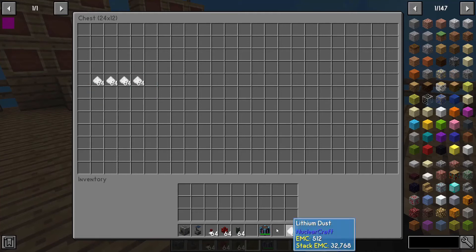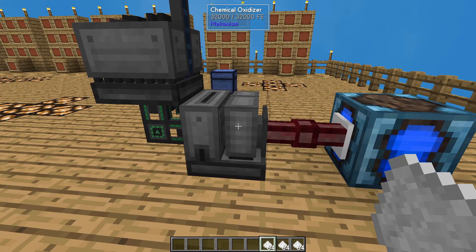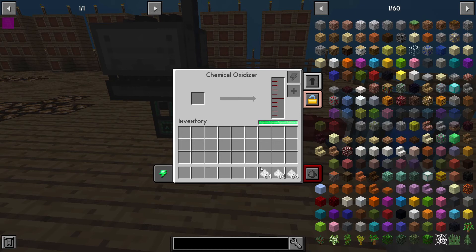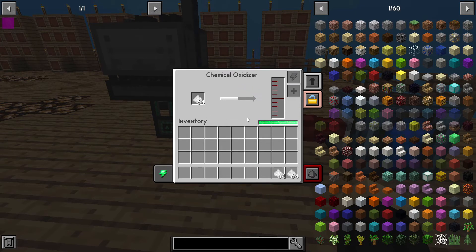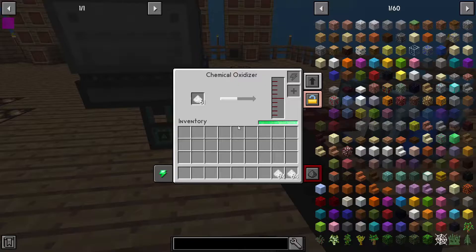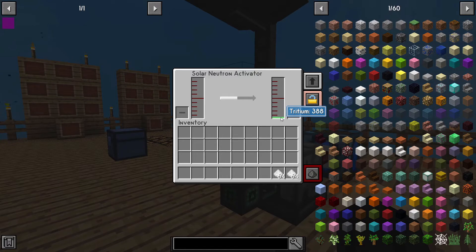Next we're going to need some lithium dust to get this started. Grab some lithium dust and place it inside the Chemical Oxidizer. You can have an automated system — maybe a mystical farm that produces ingots and automatically crushes them feeding into here. You can automate this in different ways, but the main important thing is we need to get lithium dust inside. Once we do, it's going to start processing that and turn it into liquid lithium. The lithium is going to come over to the Solar Neutron Activator, as you can see right there, and it is converting into tritium. Lithium itself turns into an orange liquid, whereas tritium is green — so you know you're getting the right thing when it shows tritium.